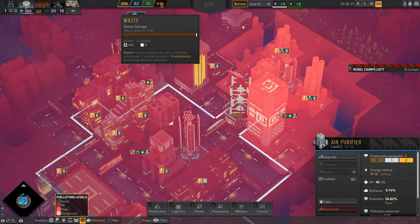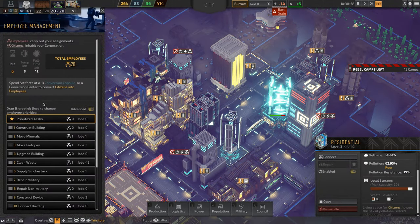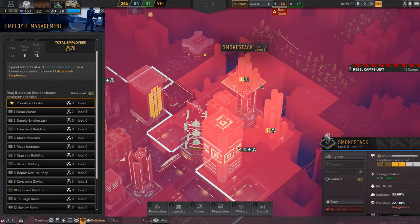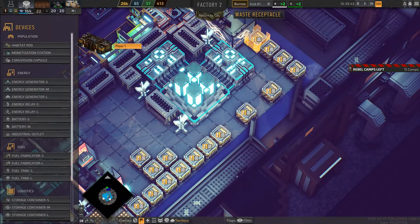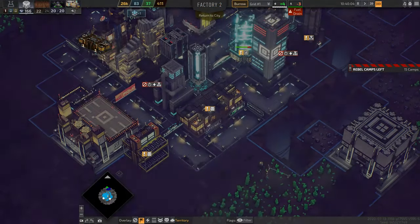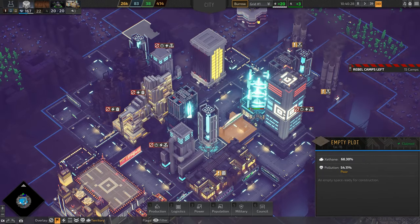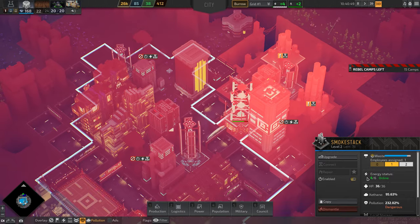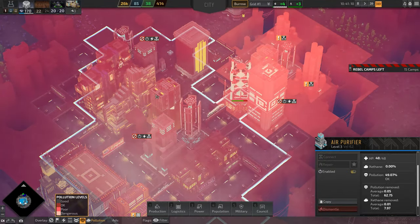Another problem similar to pollution is waste. I'm generating so much waste from the two level 3 residential buildings. I'm prioritizing clean waste and smokestack supply so that waste goes to the smokestacks and gets burned away, but I have so much of it creating air pollution that it's becoming a real issue. I'm building more and more waste receptacles in the factory, but even with two smokestacks I can't get rid of all this waste. The air purifiers are the only building that can handle at least some of the pollution being generated.